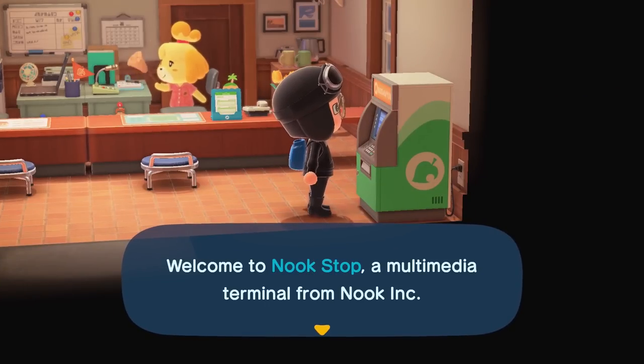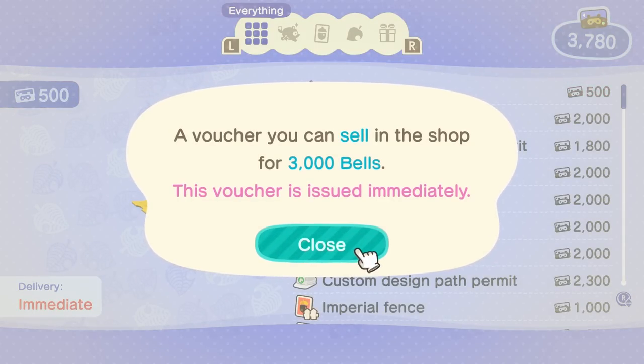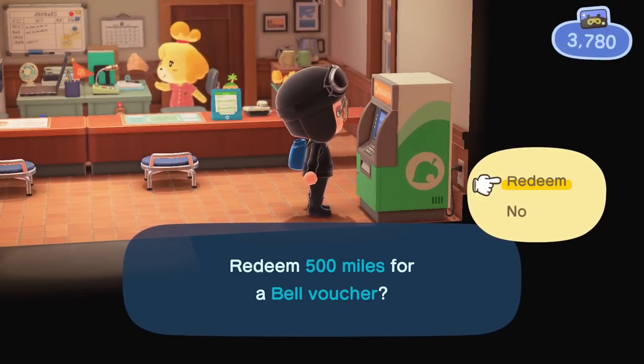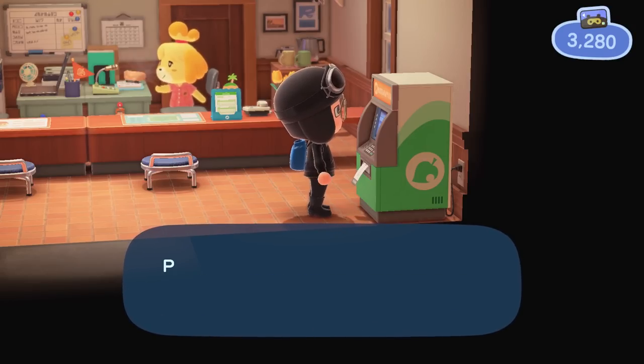If you're short on cash but flush on Nook Miles, there's a fast method to convert one into the other. Simply pick up a Bells ticket from the upgraded Resident Services building for 500 miles, then sell it at Nook's Cranny to exchange it for 3,000 bells. It may not be the most efficient use of miles, but it's certainly one of the quicker ways to earn bells.